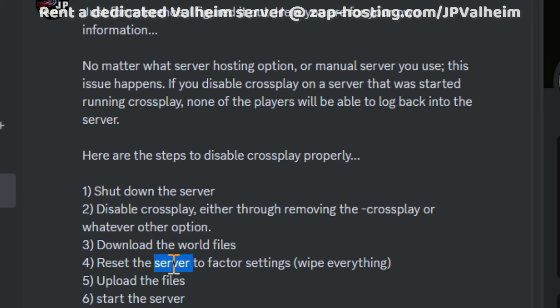After you've done that and wiped everything, restart the server from the beginning with crossplay disabled — that's the important part. Crossplay has to be disabled from the very beginning. Then all you have to do is take that same world file, upload it back, and start your server. You will have successfully disabled crossplay without kicking everybody off permanently.